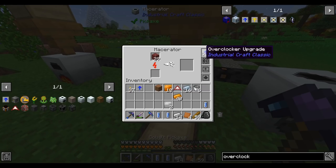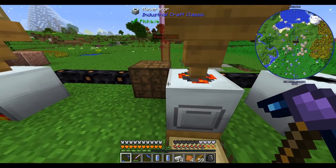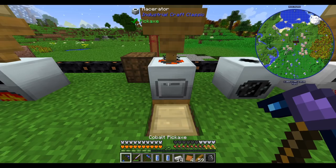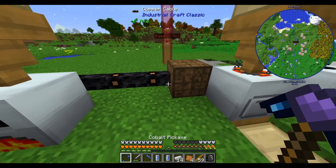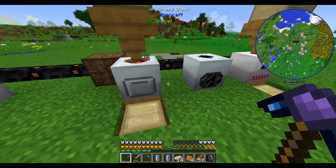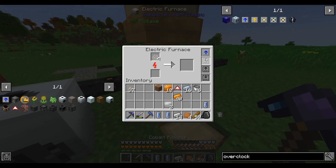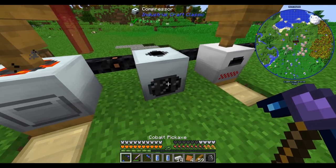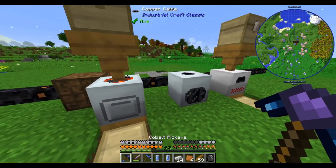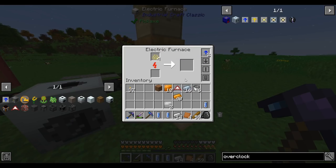If we move one overclocker over to the other machine, maybe that'll allow our energy to stay positive — but it's still just barely negative. We can look into improving our energy situation at some point, but for now, as long as the battery isn't completely drained, we'll be fine. These are some upgrades for our IC2 machines, and this is noticeably faster than a regular furnace now, which is nice.